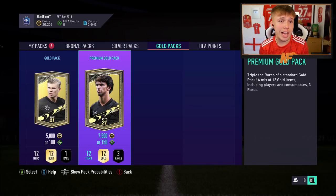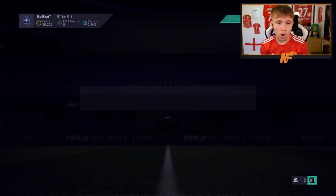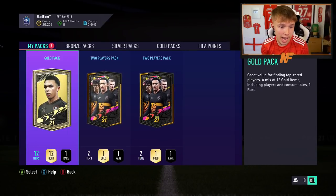To summarise the 12K FIFA point pack opening: we got 10 boards, one walkout, and two special cards overall from 12,000 FIFA points. We also managed to get 20,000 coins from discards — though I didn't discard everything. We also got three free packs: two player packs and a gold pack. Let me know in the comments whether you think that was worth the 12,000 FIFA points — 10 boards, one walkout, two special cards and informs.